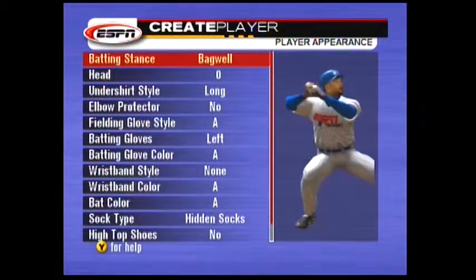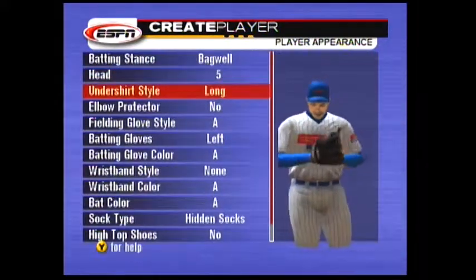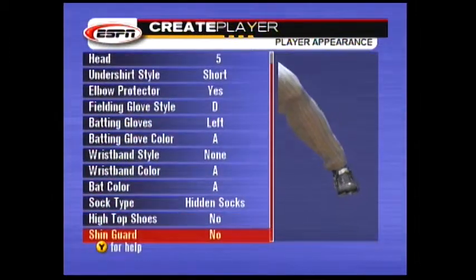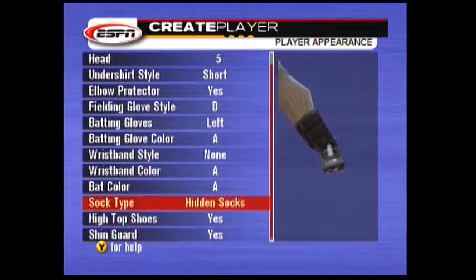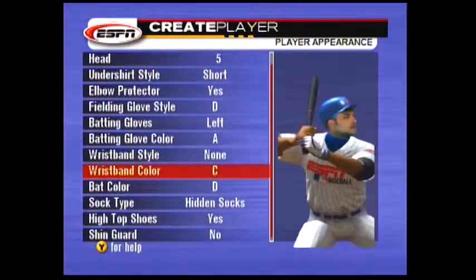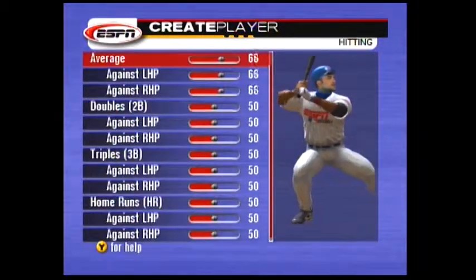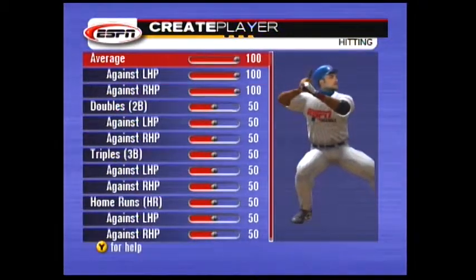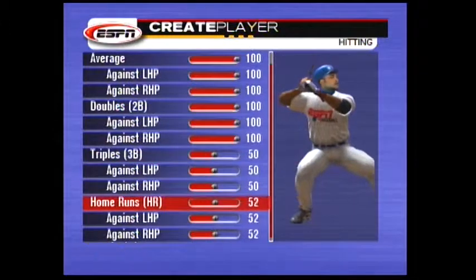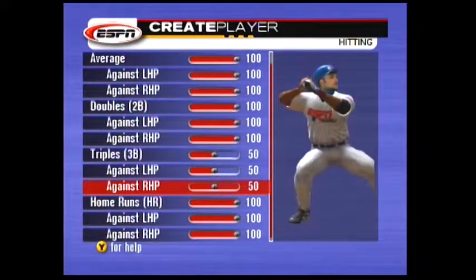You can implant this player into the draft and draft yourself, which is amazing. You can change his batting stance and everything. Change his head around — definitely need the mustache. Change his uniform style. You could create a whole team — pretty sure every friend of mine was on my baseball team at one point. You can also just boost his stats — make him the best player in the league. You don't have to balance him at all; just make him as crazy as you want.